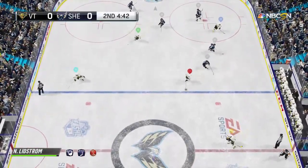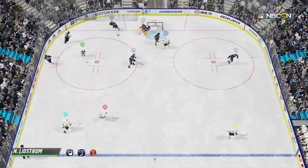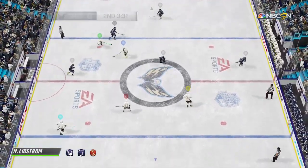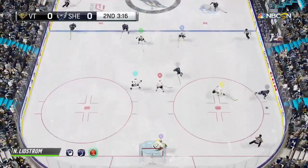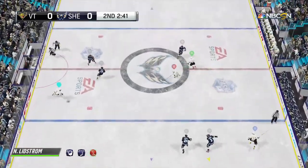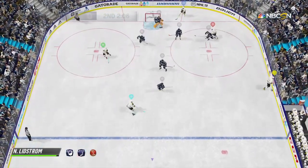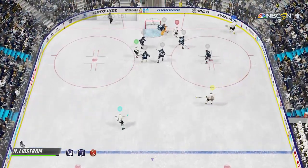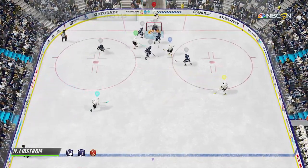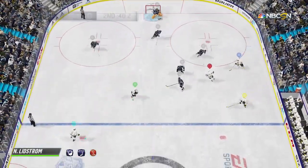Dogged determination there by Mogilny. Pardee's trying for the neutralize. Puck is thrown to Capaduca. Shifts to the backhand and shoots — broken — trying to go to Lidstrom. Laid on to Mogilny. Takes that pass off the boards. Moves to the corner. Long lead pass. Looking from behind the net. Into the last minute of the second period. Steals it in the attacking zone.